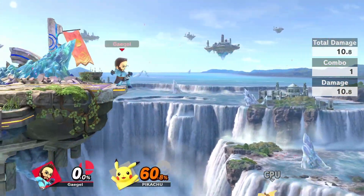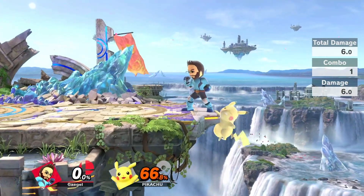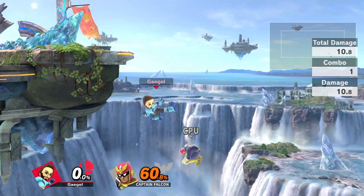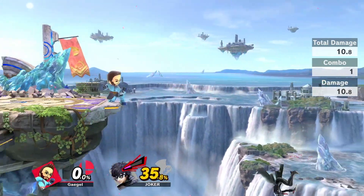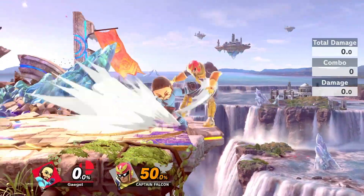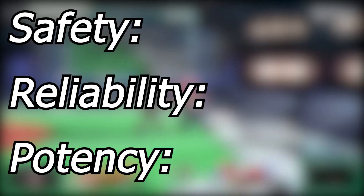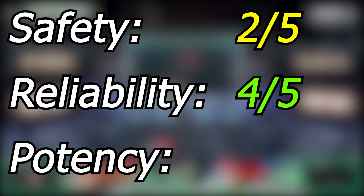Because doing this will usually result in you hitting a weak nair only, it should only be used if the opponent has no way to make it back afterwards. Characters this works well against are, for example, Captain Falcon, Diddy Kong, and tether recoveries like Joker. In any case, be ready to attack in case you get hit or trade with the opponent. For safety this gets a 2, for Reliability a 4, and for Potency a 2.